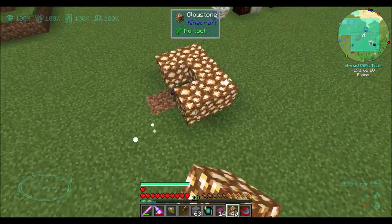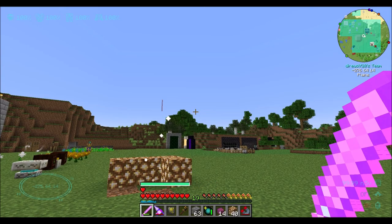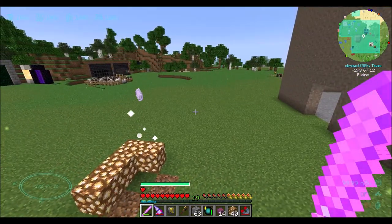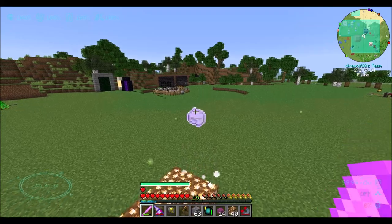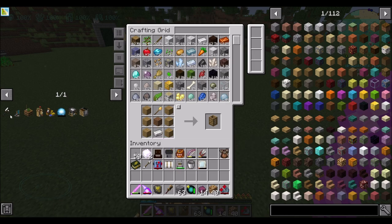Throw down a few more glowstones. There we go - see it floating away now? I think it's just not affected by gravity, so it kind of just floats away entirely. Can I hit it? All right, well, you're mine now. Thank you. So that's how you make refined radiance. We're going to take that to make our deforester, which is a good time.